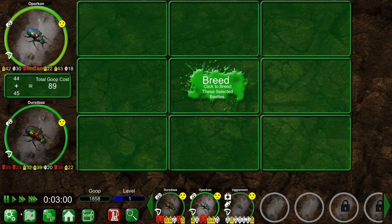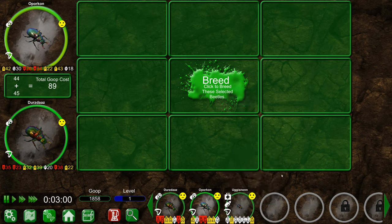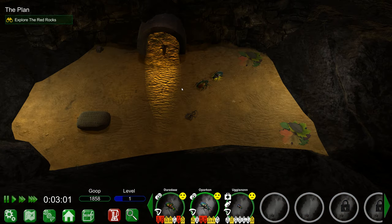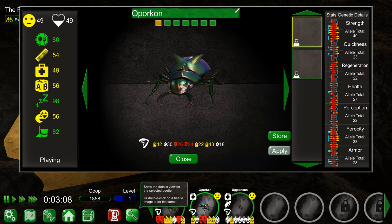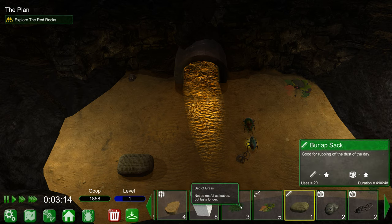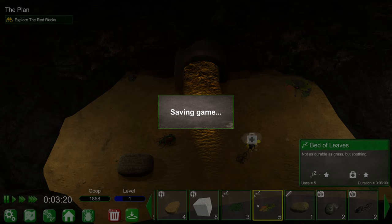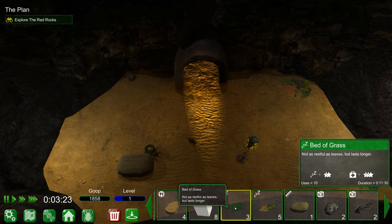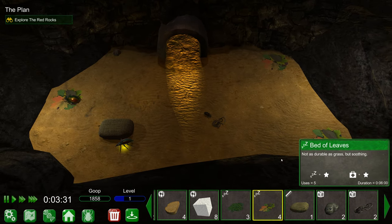Let's go ahead and keep this guy - you can be named Agiznon. He's our new champion. We're not gonna breed them again right now. He's just a baby - its happiness needs to reach at least yellow-green for it to grow to full size. Young beetles can do anything a grown beetle can do but may require more goop or have some limitations. Let's go back home. He's just immediately gonna go to bed - what a chump.